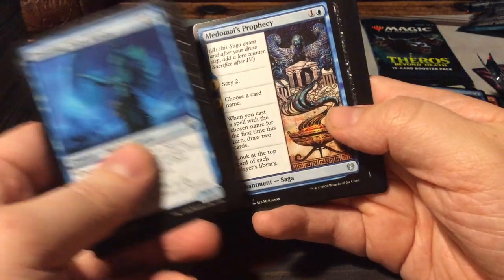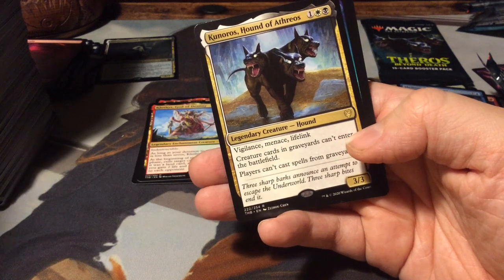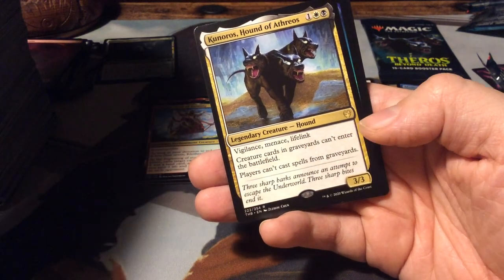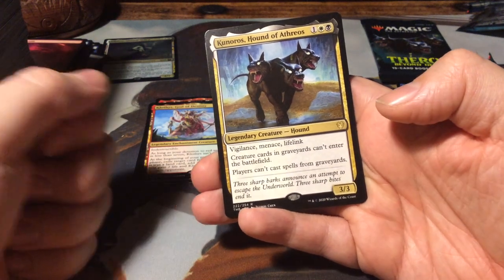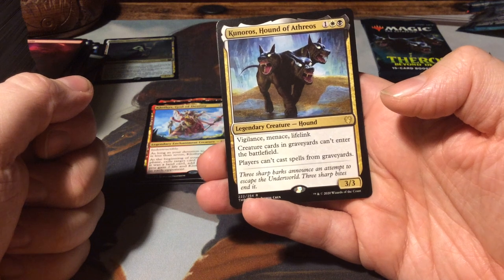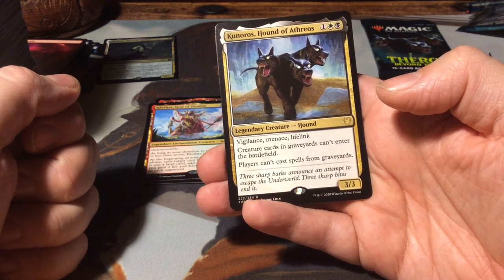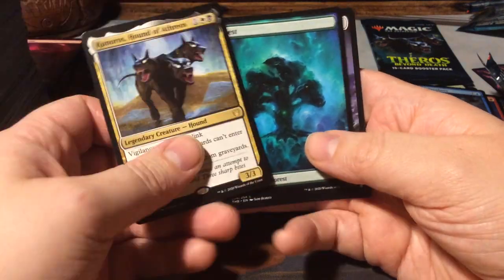Farika's Spawn. Medomai's Prophecy. Medomai's Triton. And as a rare, Kunoros, the Hound of Athreos - which is basically Cerberus. It's a 3/3 vigilant, menace, lifelink for 3. Creature cards in graveyards can't enter the battlefield, and players can't cast spells from graveyards. A forest.